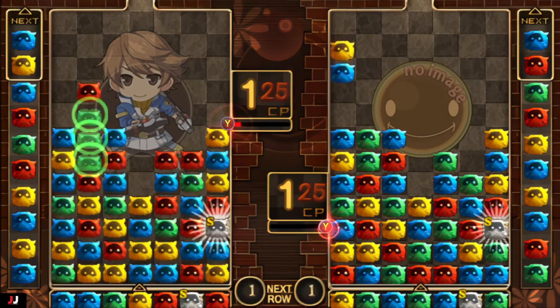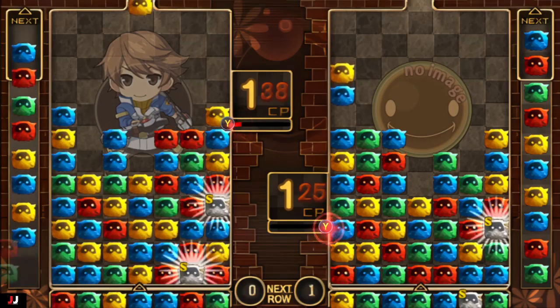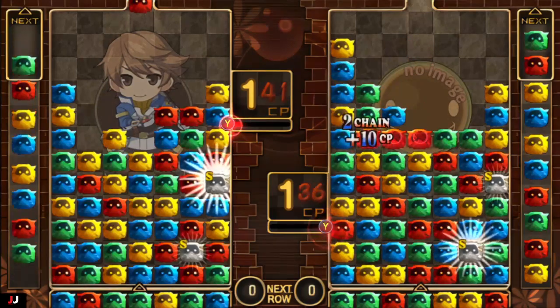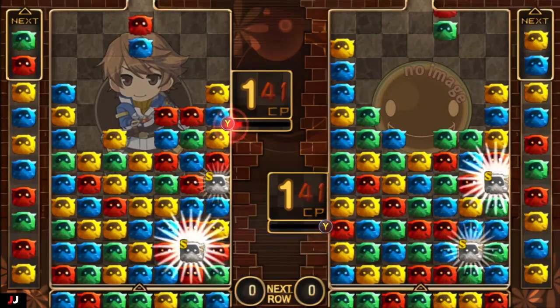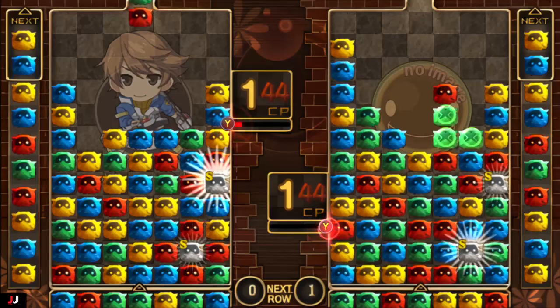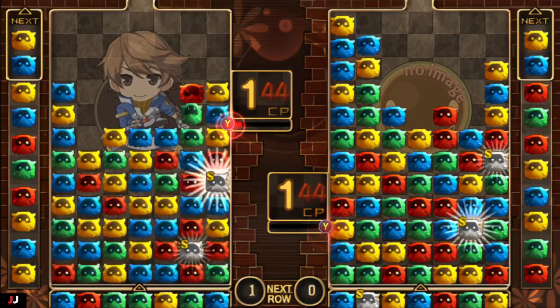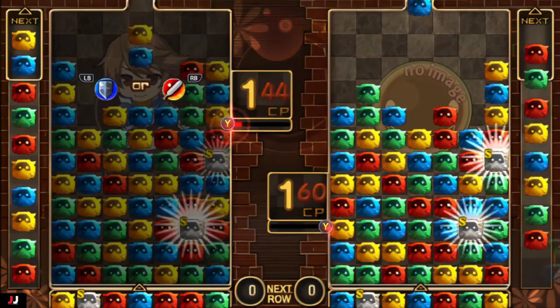You build up CP and then you can use a limit break thing with Y. I have no idea what they do — I just hit a button and something happened. You don't lose unless your whole screen is full.